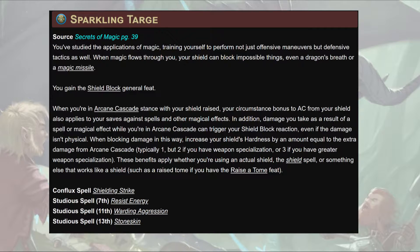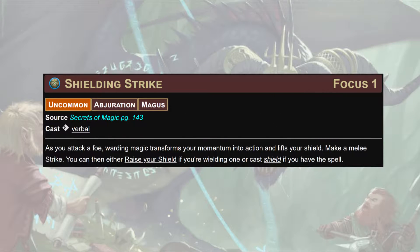In addition, damage you take as a result of a spell or magical effect while you're in Arcane Cascade can trigger your Shield Block reaction — even if the damage isn't physical. If it's entirely somebody picking apart your brain, you can raise the mental shield as well. When you block damage this way, you increase your shield's hardness by an amount equal to the extra damage from Arcane Cascade, which is usually one but sometimes two or three. You can also block more things, and this works when using a physical shield, the Shield spell, or a book.